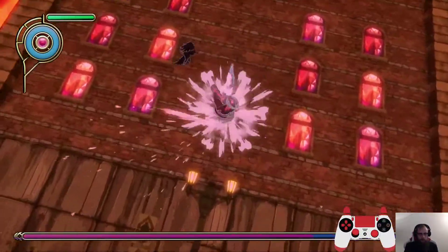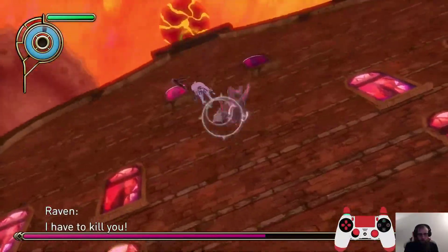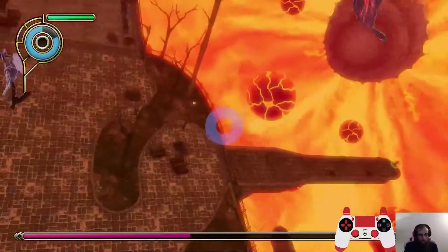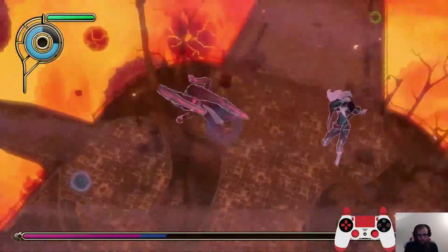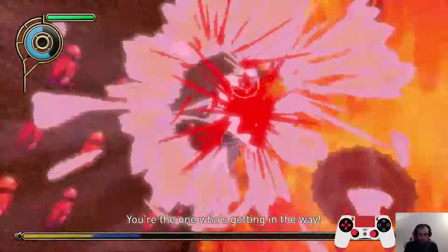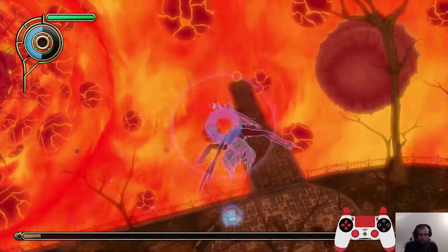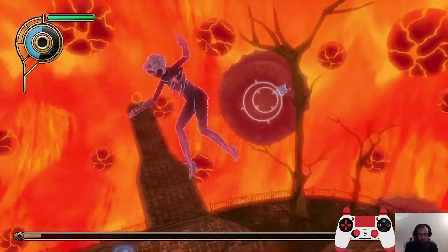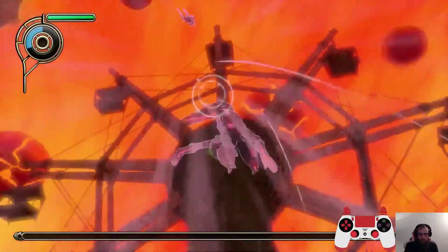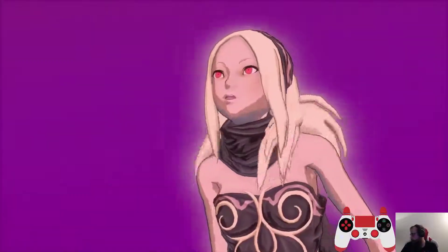We're just going to mash triangle to push her up against the wall. Then we got one, two, and three, and she's going to fly off. I'm going to kick her — fly again — kick. I missed the timing just barely. Kick, fly, and kick. This one's going to send her pretty far off, and she didn't hit the ground. And that's going to be the last hit. If she does hit the ground, sometimes it's a little easier to hit her. She always flies up to this ferris wheel, so as soon as she stops there, just hit triangle, and that's going to be that.